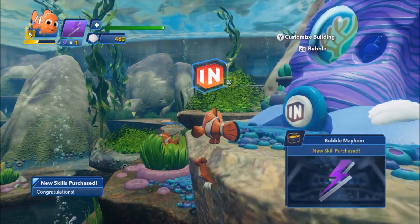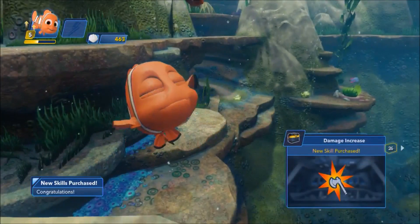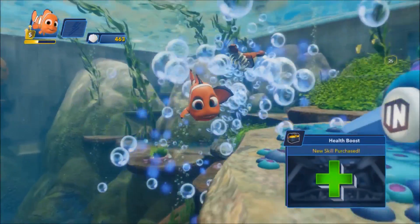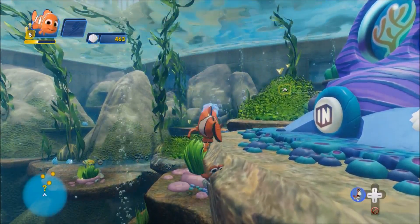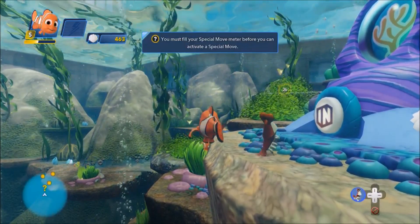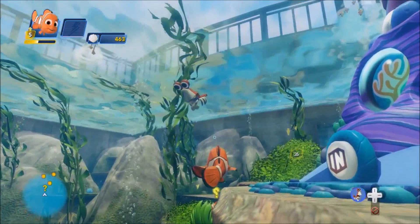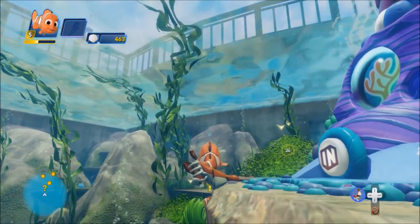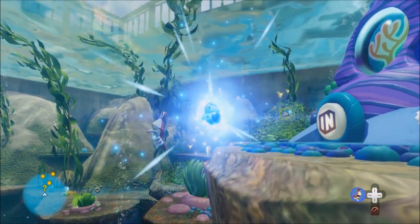New skill purchase — that is the actual new skill. So we can either shoot a bubble or use that special gauge. We're going to Dory anyway. So we've upgraded Nemo, which is awesome.